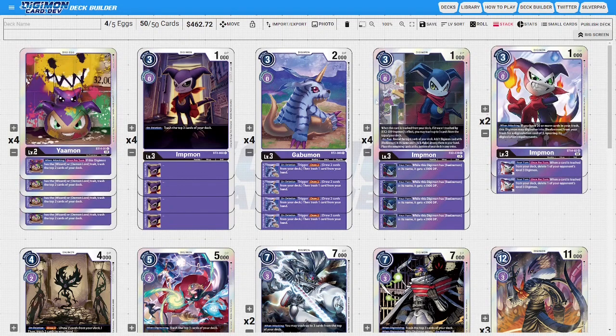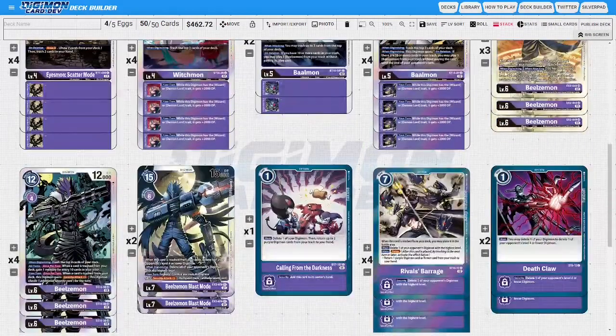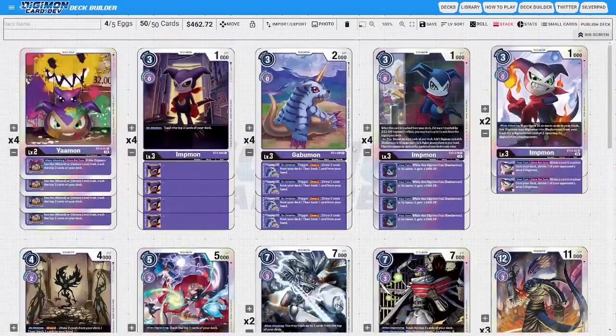Going into BT12, where we're actually going to get Impmon Level X and Beelzalmon X — I think that's where a deck like this can start really shining. The deck is going to be really good; I've seen a lot of what it can do coming up. It was very competitive in Japan and pushing out really strong numbers competitively.